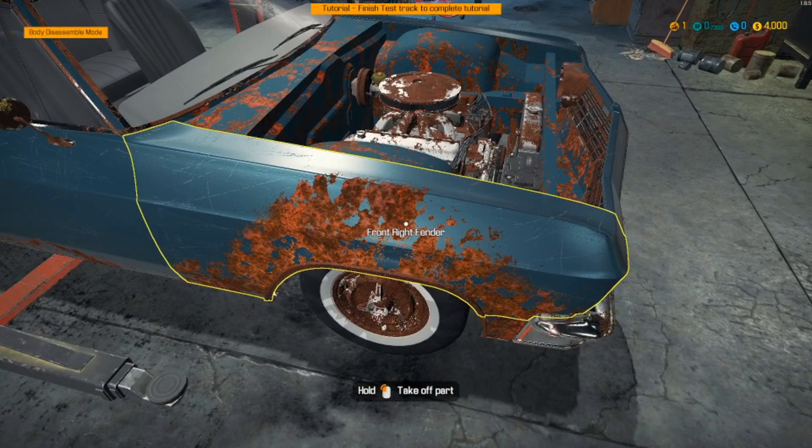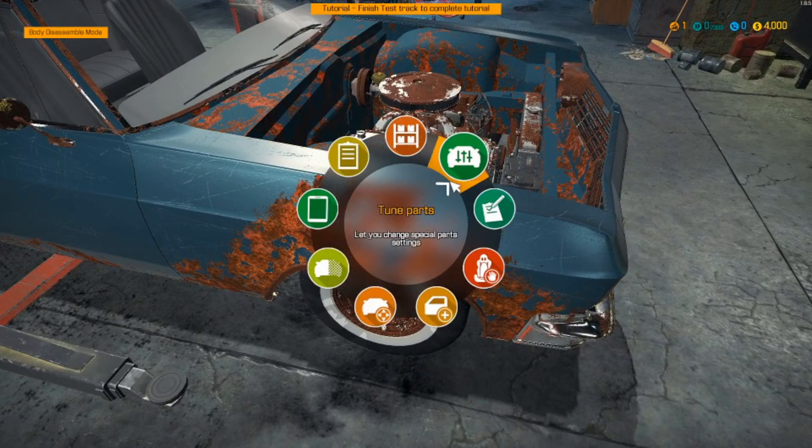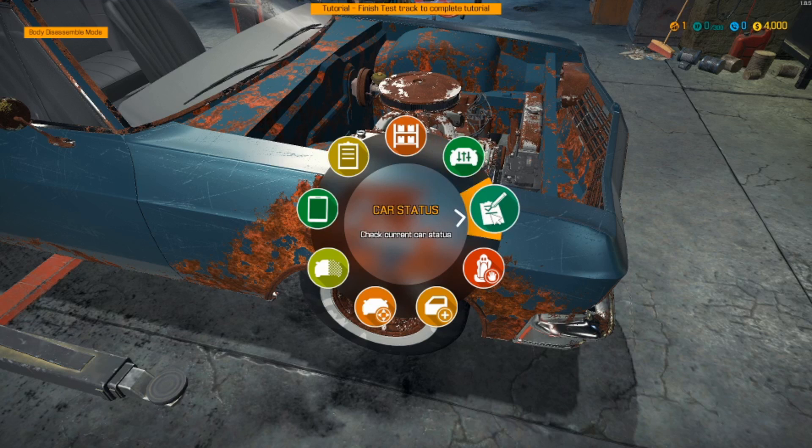When you're looking at a car you can actually see what you've got to do. It gives you more options: you get the tune parts, car status, disassemble the inside of the car, assemble mode, remove car, overview mode, and the tablet and parts notes again.